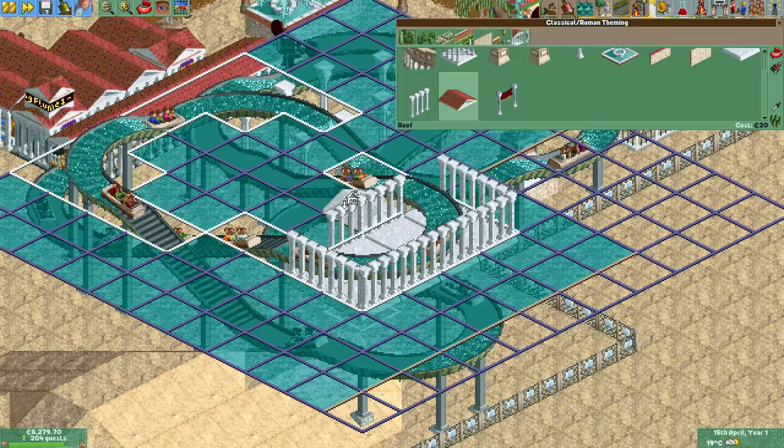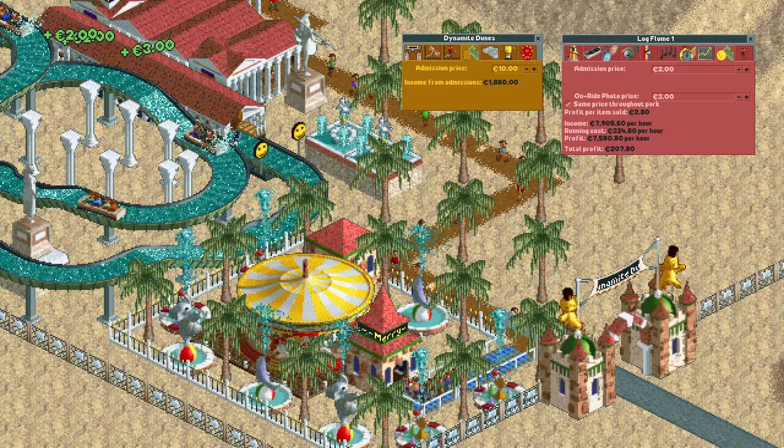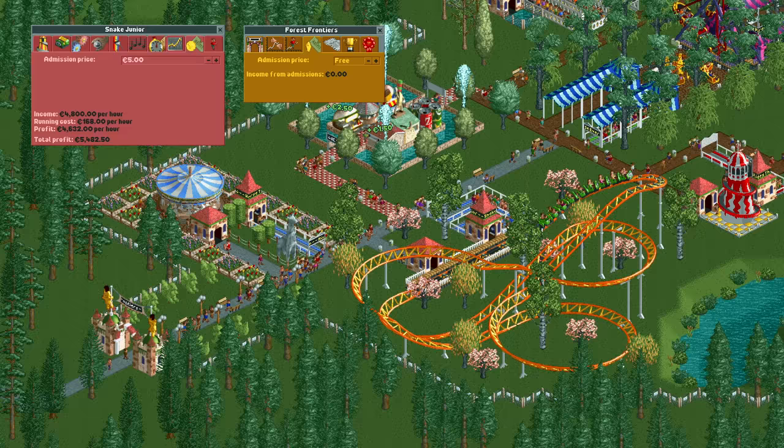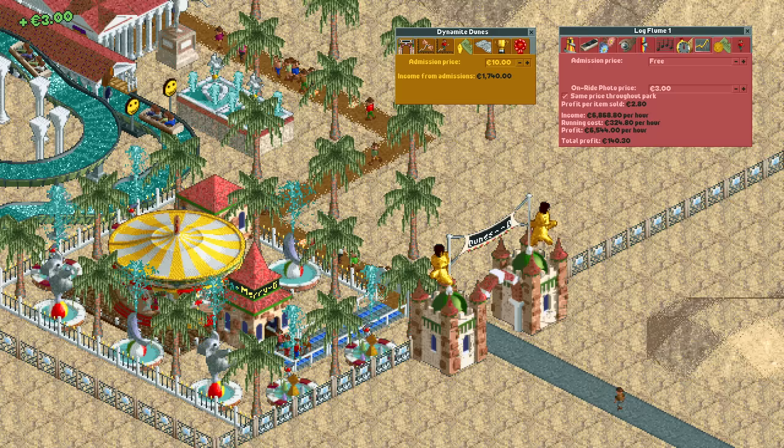I don't really know what I'm doing so I'm just placing random scenery stuff all over the place, but I think it ends up looking quite nice. In Rollercoaster Tycoon 1 you can charge for both the entrance and the ride at the same time, instead of only one of the two like in RCT2. In Forest Frontiers I only charged for the ride, so now I'm going to do the opposite and only charge for the entrance.